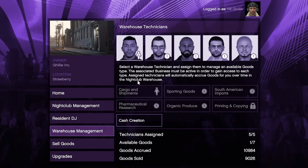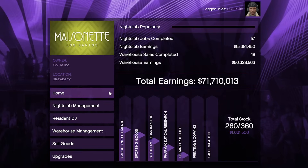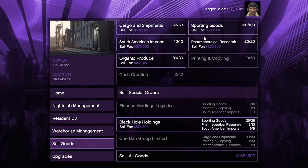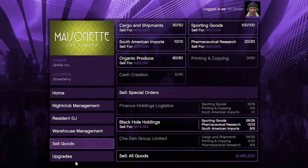There are seven different cargo types that are each connected to your other businesses. For cargo and shipments you need a CEO crate warehouse or a hangar. For sporting goods, that's the bunker. Pharmaceutical research is the meth lab. South American imports is the cocaine factory. Organic produce is the weed farm. Printing and copying is the document forgery, and cash creation is the counterfeit cash business. To accrue any of these goods you need to have that business up and running — you don't have to have it supplied, just make sure it's active.